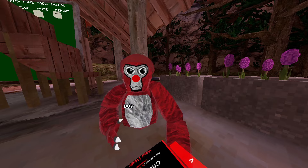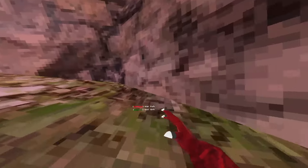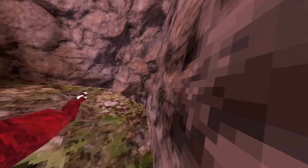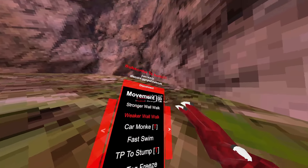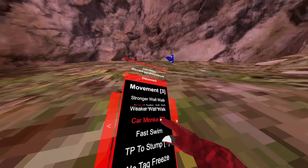Wall walk just sticks you to the wall — it's really good but it makes it look really obvious that you're hacking. Stronger wall walk is like tag freeze on the wall. Weaker wall walk doesn't make it look as obvious.